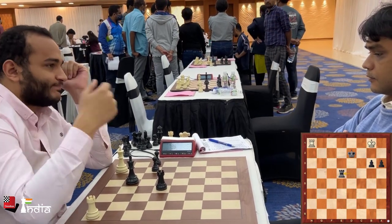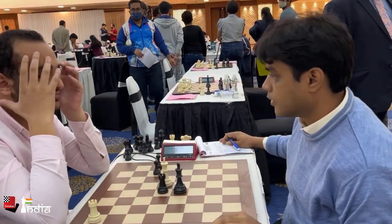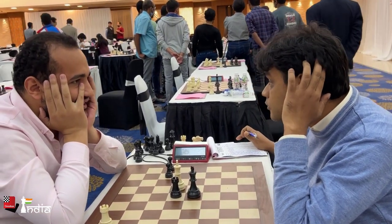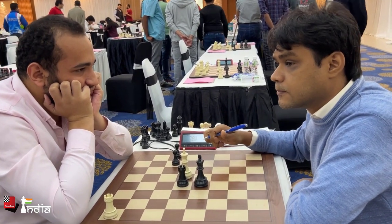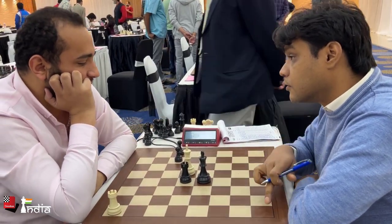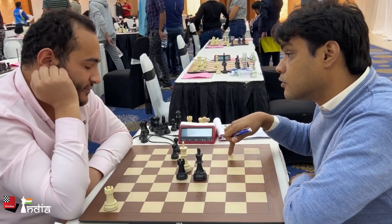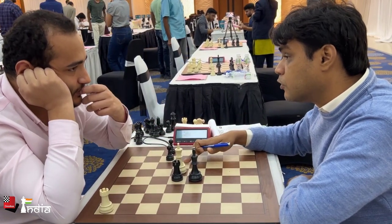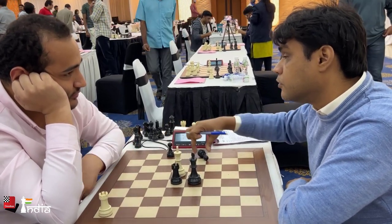Now with the rooks traded, if you give rook h2 check, there is rook e2. Nilothpal shows very fine technique in this rook and two pawns versus rook, winning the game. Both players analyze with each other after the game, which is great to see. With this, Nilothpal is leading the tournament with 6.5 out of 7 — a fantastic performance by the Kolkata GM.